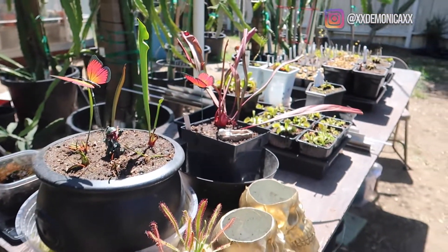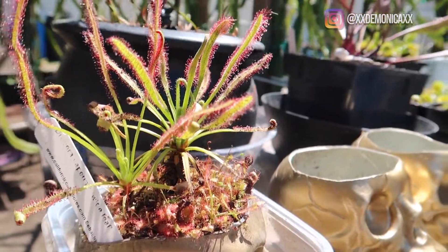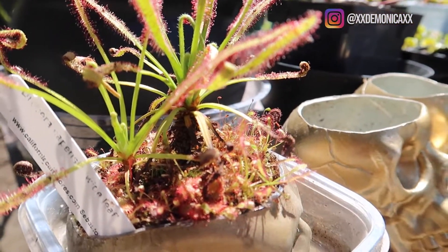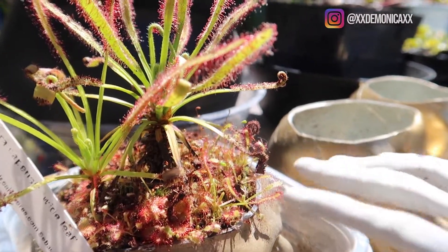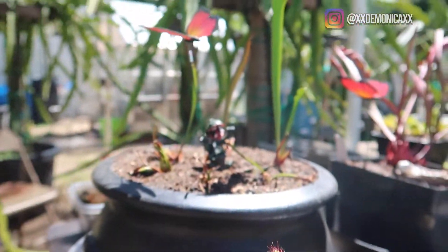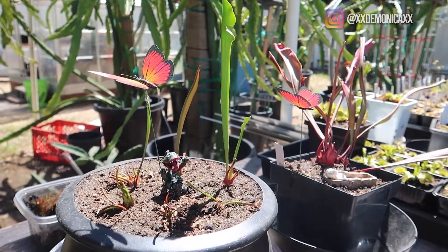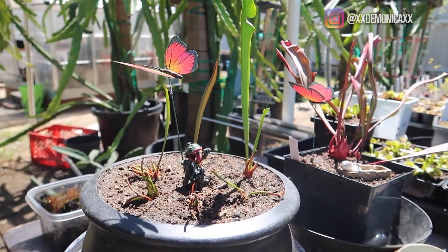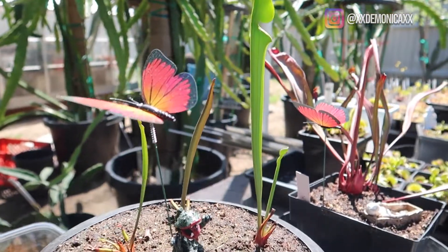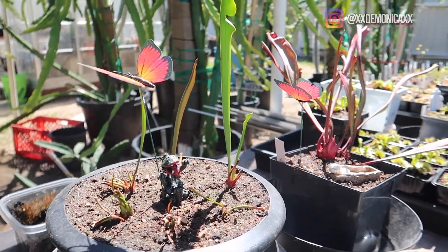Now we're going to be starting on this side. Here I have my Drosera Whiteleaf. It has a lot of Drosera Spatulata in here and I might be removing some of these because I don't want them to be too crowded. Up here we have the Sarracenias — these were also part of the bare roots from California Carnivores. I ended up buying I believe five, but I ended up getting quite a few, so I put them all together here. Not sure if that was a good choice, but they look pretty good as of now.